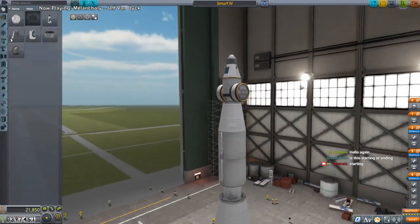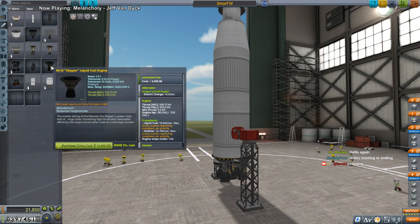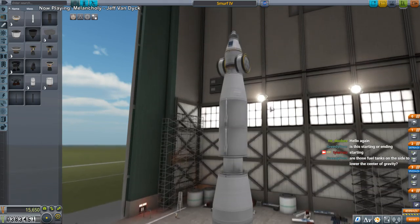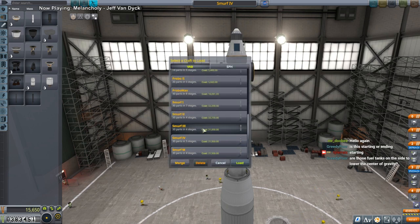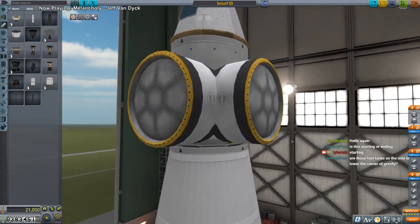We've got the solar panel and everything else is fine. Did we ever get the skipper? We did get the skipper. I think I can replace this engine down here with the skipper. They were actually supposed to be for landing on - this version is a little bit modified. What they really are is supposed to add Delta-V and serve as landing legs.